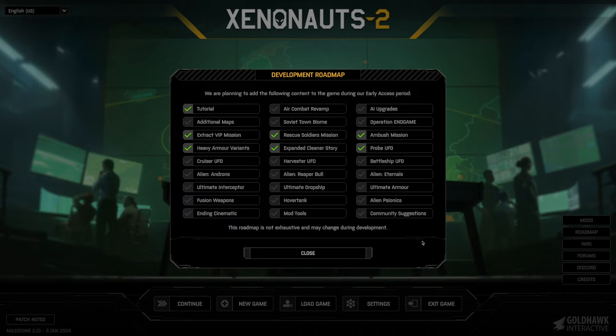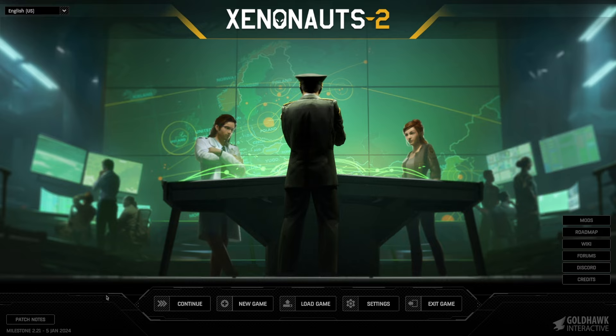Of those things they do want to have complete during the early access period, they have the tutorial done, VIP missions, heavy armor, rescue soldier missions, an improved cleaner story, probe UFOs and ambush missions. However, you can see there are a ton of things they are still working on. There are very regular updates — we're on milestone 2.21 from the 5th of January. At some point we may experiment with the experimental branches where they continuously release new changes before they go into the official milestones.